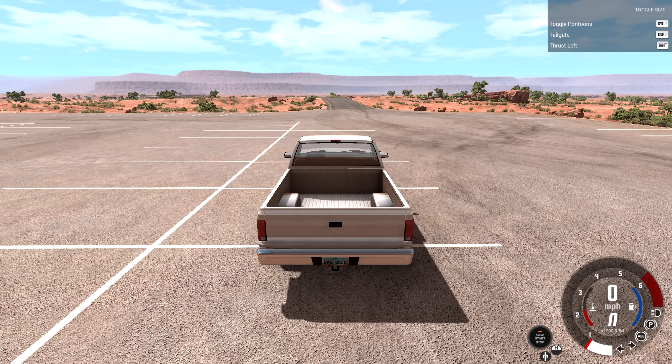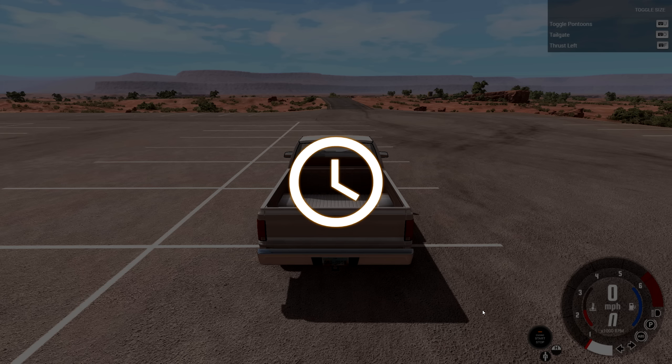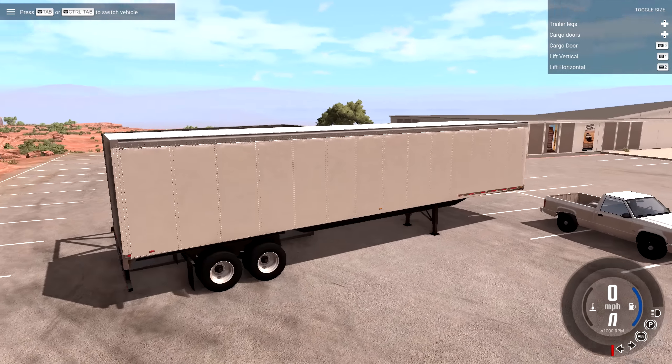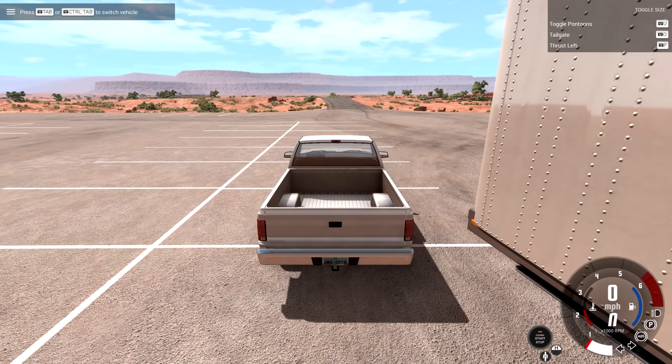Hey, this is YBR with BeamNG Drive and today we're gonna be taking a look at a mod for the flatbed trailer that adds the car transporter to the game, which is really quite mysterious because the picture for it is just a question mark. So let's go ahead and spawn this thing up - for the most part it looks like a normal trailer that should attach to a big rig, except it has this strange box next to it.